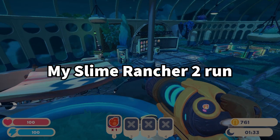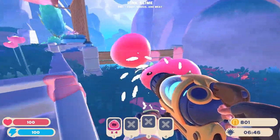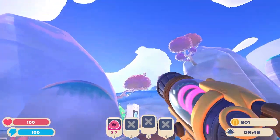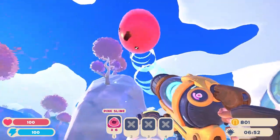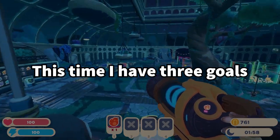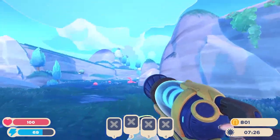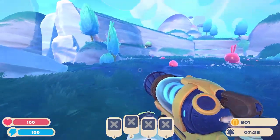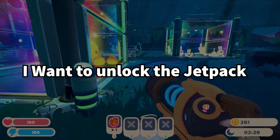I decided to continue my Slime Rancher 2 run. There's an invisible wall there — I can't just yeet them over there now. Well then. This time, I have three goals. One is to pop the pink gordo, which should be relatively easy. Next, I want to find the baddie slime. And finally, I want to unlock the jetpack.